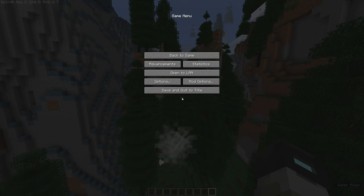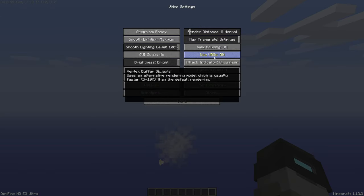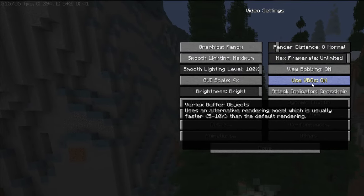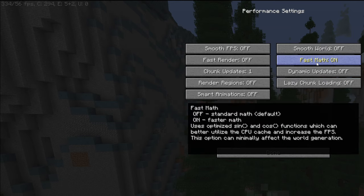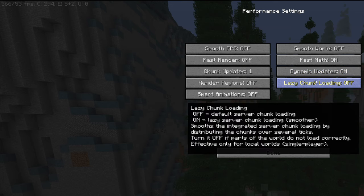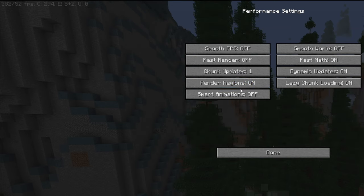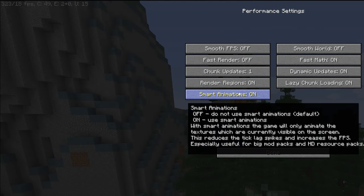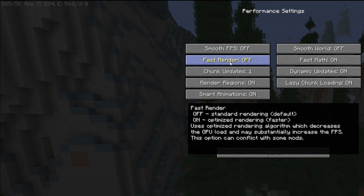Once Optifine is installed, open Options, Video Settings, and switch Use VBOs on. Go to Performance and turn on Fast Math, Dynamic Updates, Lazy Chunk Loading, Render Regions, and Smart Animations. Fast Render is known for causing bugs and must not be used — at least in Railcraft's case, keep it off.